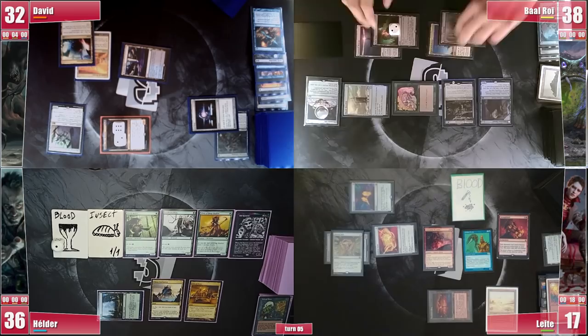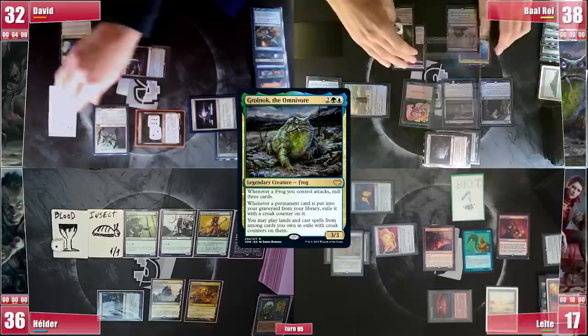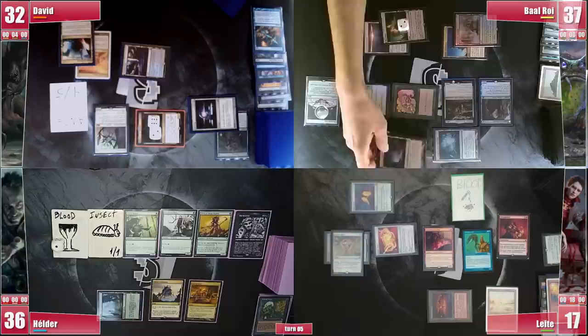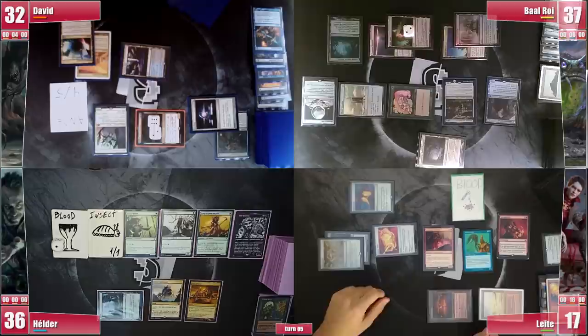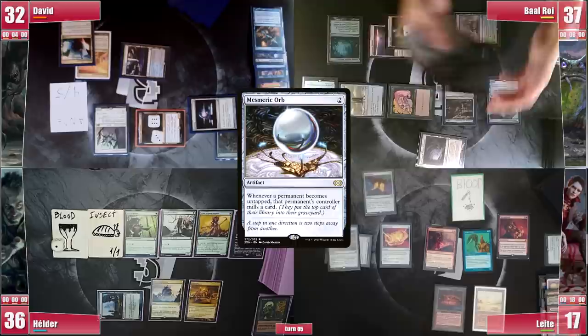David passes and Baal untaps 5, milling 5 cards and exiling 2 permanents with Croke counters. He pays for the Pact and draws. Unfortunately he didn't find any blue land, so he plays the Misty Rainforest exiled through Grolnok, in case someone can take out Stranglehold so he can access blue mana and have Malevolent Hermit online. In his end step Leite taps out again to mill more — he untaps 5 permanents and mills 5, although still no Worldgorger to be found.